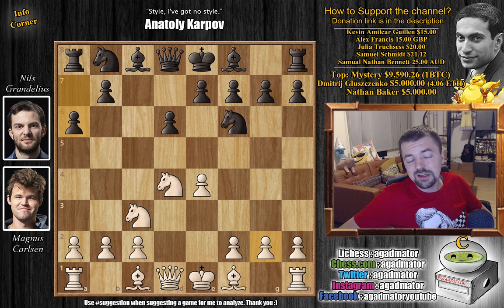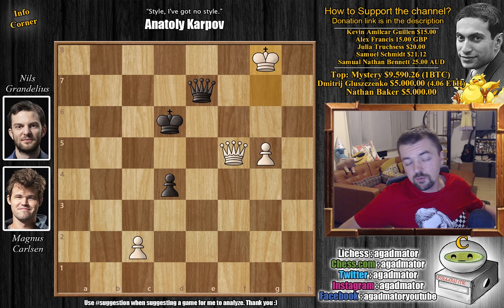It's like the 15th most popular line, this Queen to D3, but modern engines are changing the way chess is played, and I'm pretty sure we're going to see a resurfacing of these never-played old lines in 2021 and beyond. After this move, Nils resigned — a great victory for Magnus. We're going to show some other games from round nine and then discuss the standings. Hope you guys enjoyed it. Thank you to Kevin Amilcar Gillian, Alex Francis, Julia Truches, Samuel Schmidt, and Samuel Nathan Bennett for contributions to my channel. Thank you all for watching, and I will see you soon continuing the coverage of the Tata Steel.